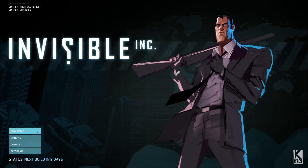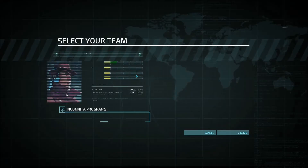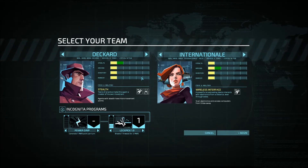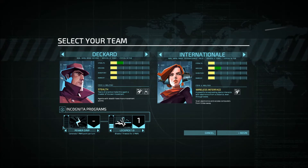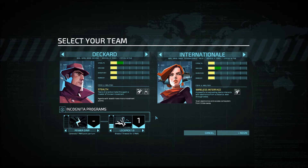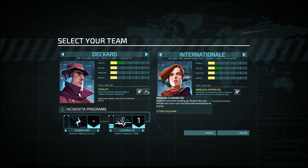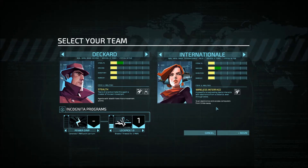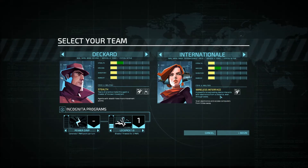I found the tutorial a little bit lacking, so I'm going to start my own tutorial series. I'm going with story mode, and this game might still change a bit — it's early access. I haven't unlocked all of the characters or bonuses yet. Right now I'm going with the standard setup, which is Deckard — a guy with good movement and a cloaking rig which can render him invisible — and Internationale, a good hacker with a wireless interface to hack stuff through.